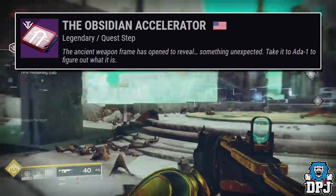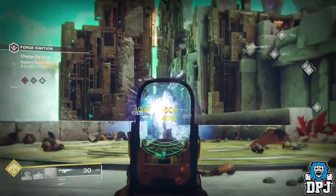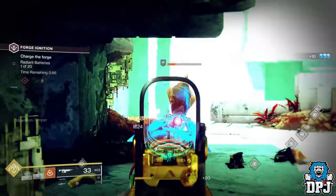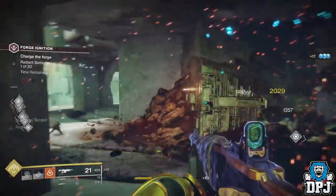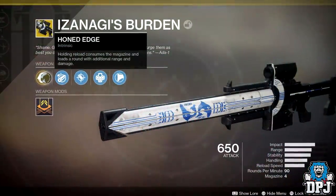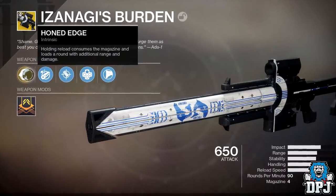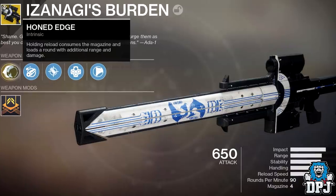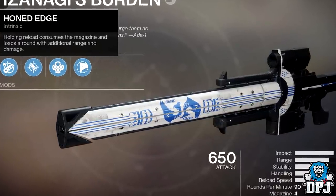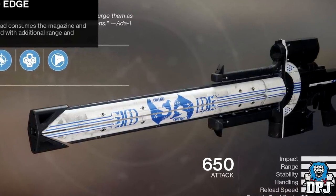Once you return to Ada-1, you will have an epic piece of loot waiting for you, or the weapon frame for it where it would require you to go and complete the forge as the normal weapon frames do. It isn't confirmed yet as to what this exotic will be, but I'd put my life on it being Izanagi's Burden Sniper Rifle Exotic, as it's tied directly to Ada-1. The only other exotic we don't know about is the Arm Blaster Fusion Rifle, but I would put my money on it being the exotic Sniper Rifle.